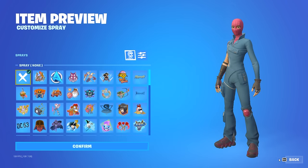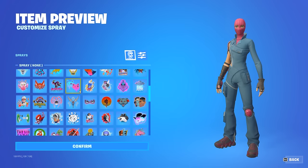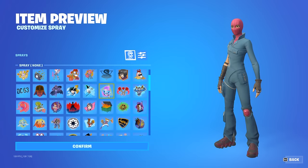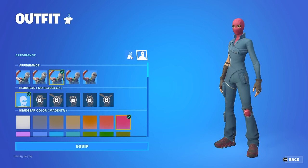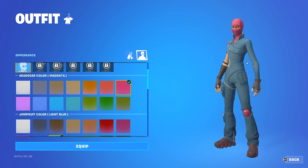Just as a heads up before we get into the combos, I'm not going to be using any sprays on any of them, just because I want to have combos that anyone could make. But the sprays do add a little touch if you're interested, so you could use some with the combos that I show. Also, for the skin customization without the colors, the appearance doesn't matter — I'm just choosing this one because it looks the best, and the same with the headgear.